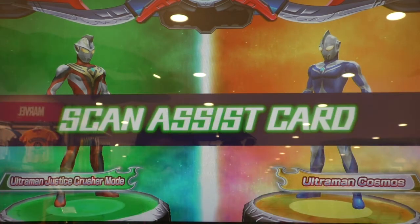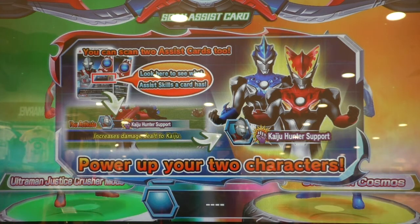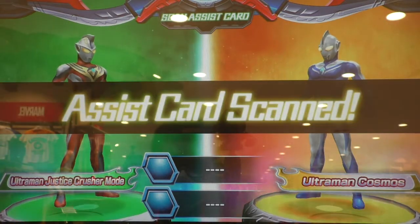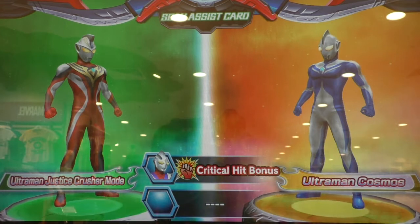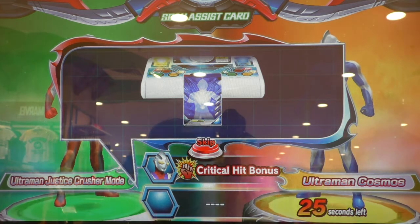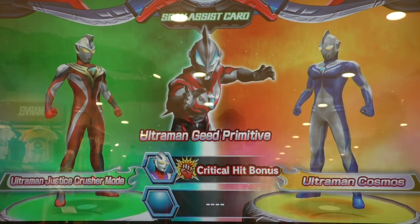Scan assist card. You can power up your team with assist skills! Two assist cards scanned! Ultraman Tiga! You can scan one more card. Press assist card scanned! Ultraman Tiga! Primitive!